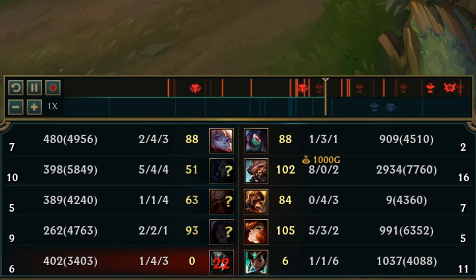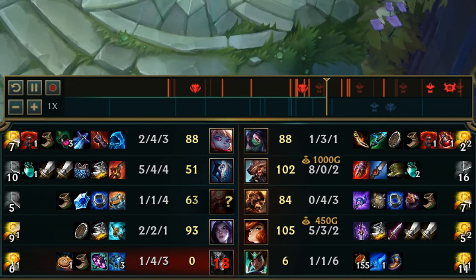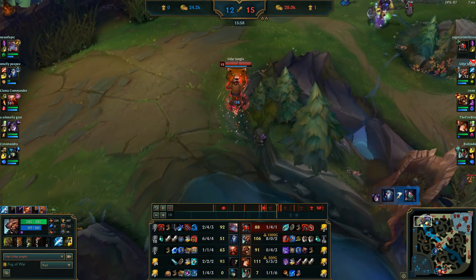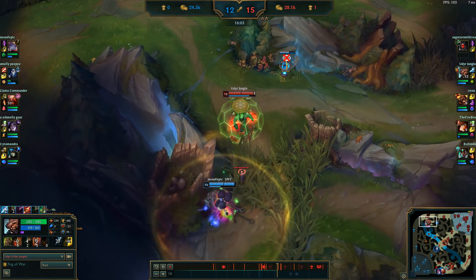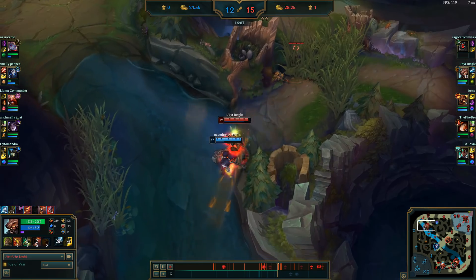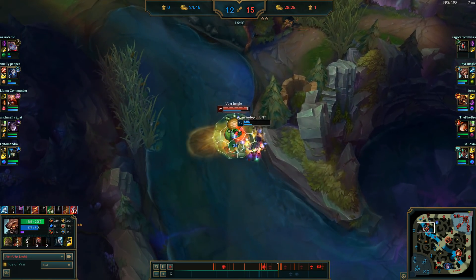Let's go back and finish that Sterak's Gage power spike. Now that's when you get extremely broken. Sterak's will give you more tenacity and just makes you unkillable. This time we dodged the Poppy ult. It takes us a few seconds to catch her, but once we finally do, we're going to take a step between every attack and she's not going to be able to ever escape our range.